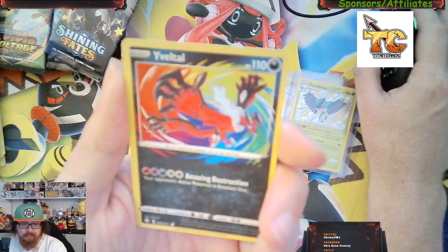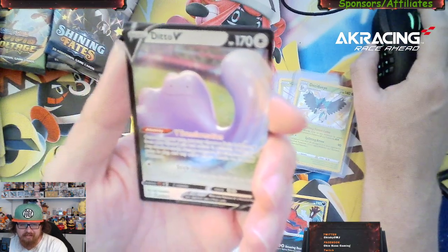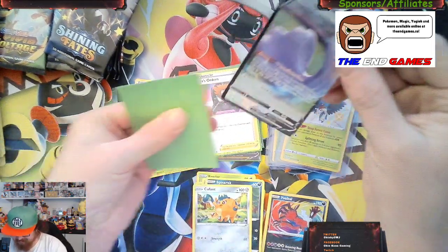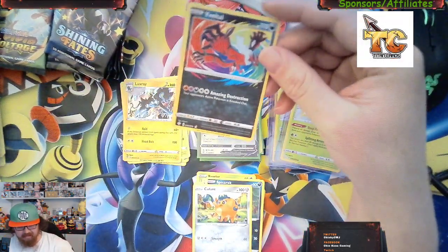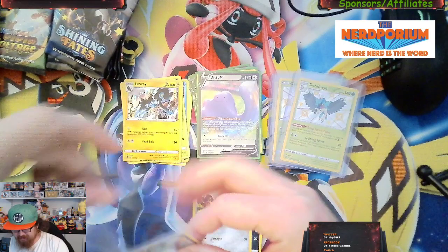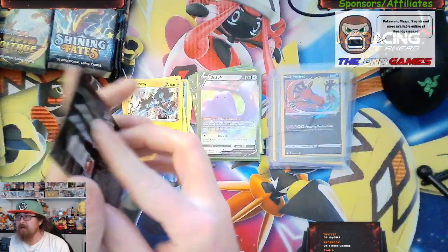Oh look at that — Eevee Amazing Rare! Wow, the Eevee Amazing Rare is on today's market for 12 dollars. And we got a Ditto V — the Ditto V on today's market for a whopping two dollars and twenty-one cents. The Eevee Amazing Rare is another 12 bucks roundabout as of the recording of this video. These are coming from the Pokemon Pikachu V collection boxes, and I still got more Shining Fates boxes on the way, just waiting for them to get here.